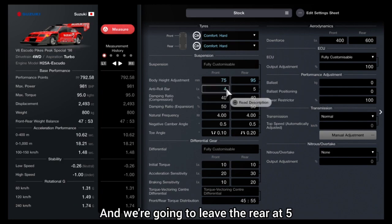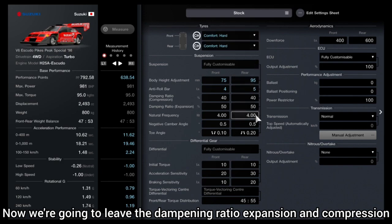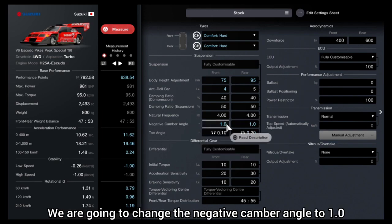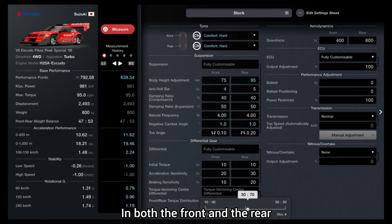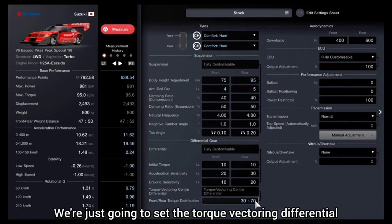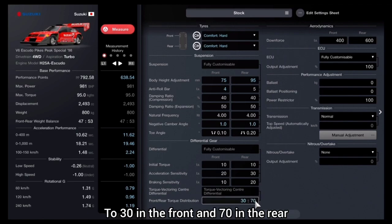Leave the rear anti-roll bar at 5. Leave the damping ratio expansion and compression as well as natural frequency alone. Change the negative camber angle to 1.0 in both the front and the rear. Leave toe angle and differential untouched. Set the torque vectoring differential to 30 in the front and 70 in the rear.